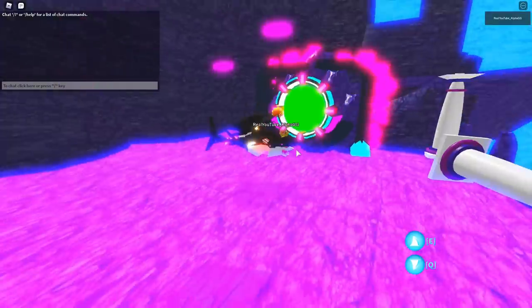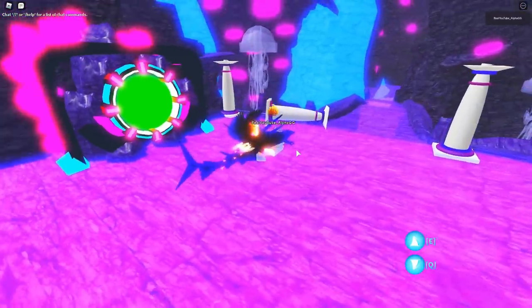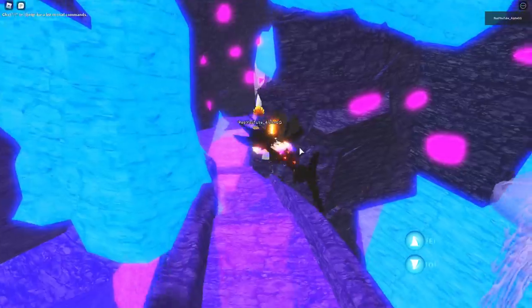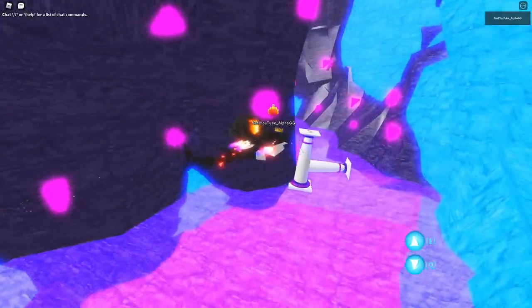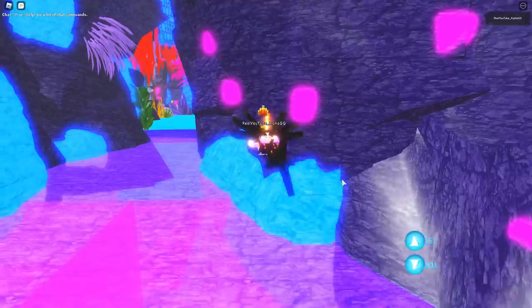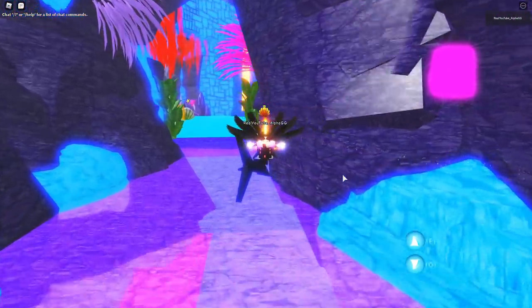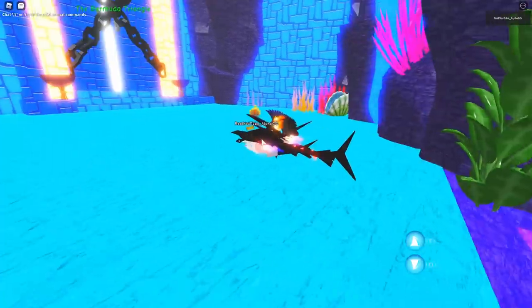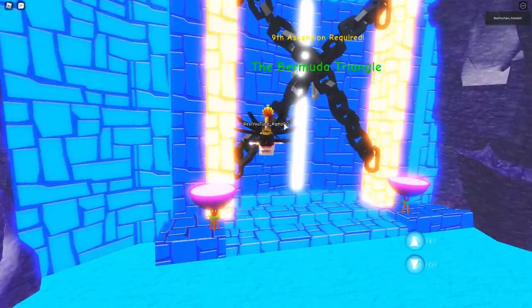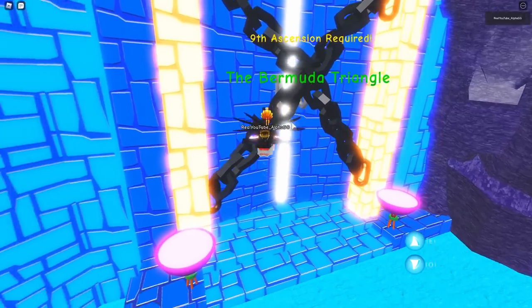Leviathan Required is the final shark — I have the Leviathan shark so we can now go to Atlantis. It teleports us to a completely different world. This is my first time ever being here. I've seen what it looks like and I know of this place, I've just never actually been here. You kind of just swim down this really long hallway.